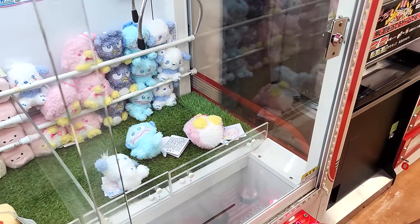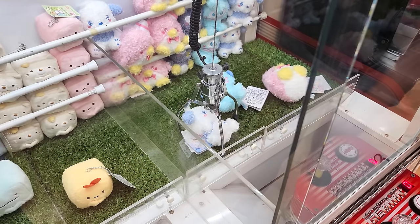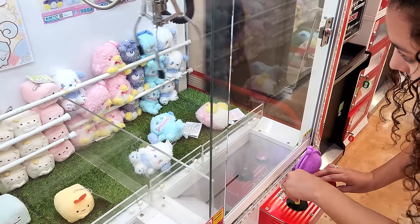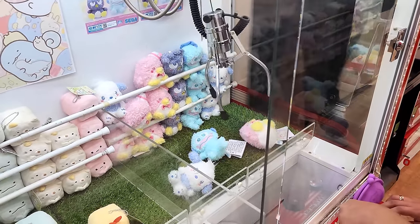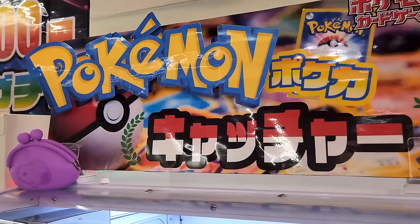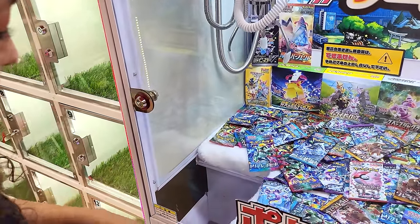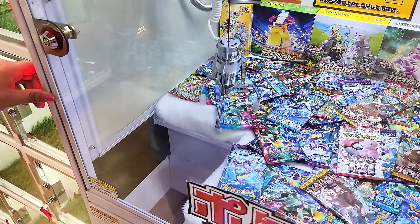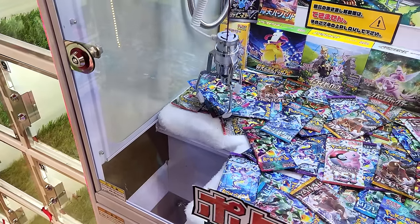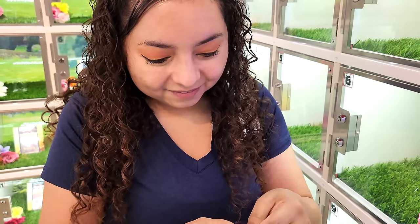While we're waiting for our pants to dry, we might as well play some other claw machines. Chris is going for these Sanrio characters — we have a Pochacco, Hangyodon, and a Tuxedo Sam. She's going for the Pochacco. Come on, go into the prize hole — oh no, she missed it. She's gonna go again though. What the heck is she doing, swinging this thing like crazy? Then we found every Pokemon lover's dream — a booster pack card claw machine! We never would have found this if we weren't spraying ourselves with water guns.